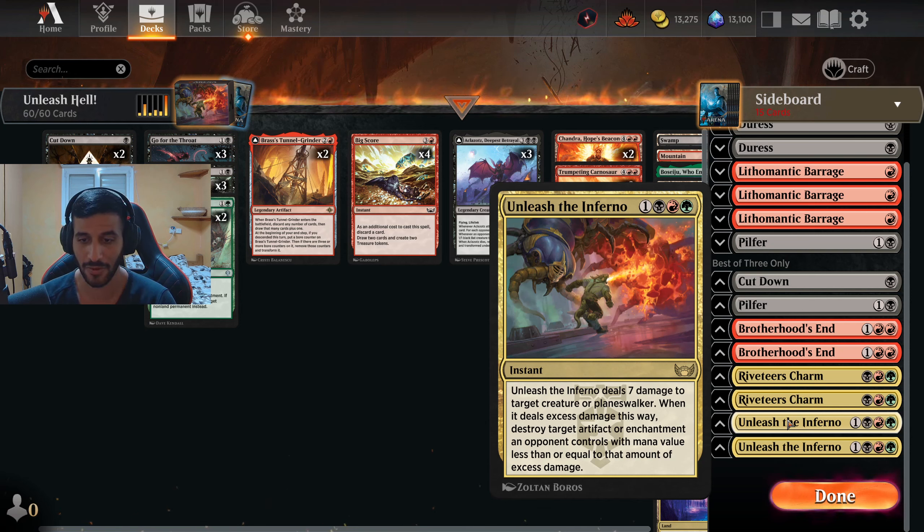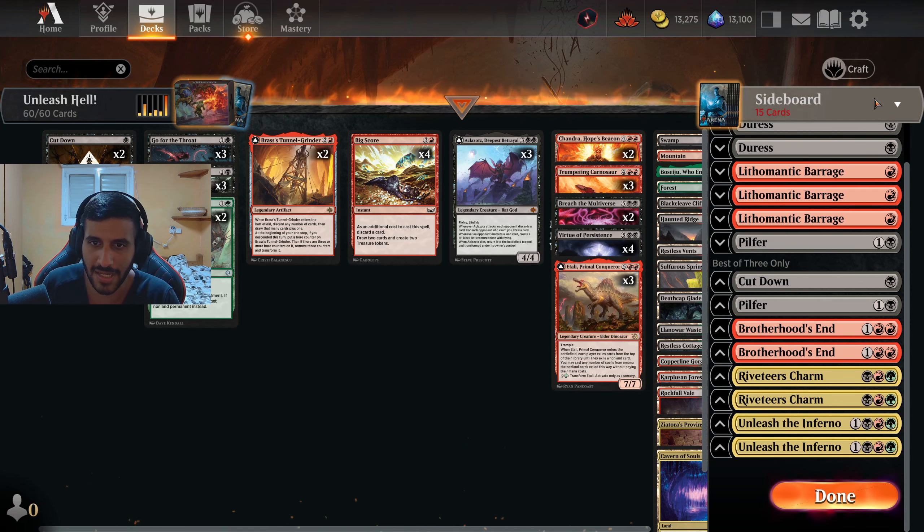We also have Unleash the Inferno in the sideboard, which literally unleashes total hell — more enchantment hate and more artifact hate. The great thing about it is that a lot of people are running cheap enchantments right now, like Up the Beanstalk or Wedding Announcements. So even if you hit a unit with only four health you still get the enchantment and the artifact — it's almost a guaranteed two-for-one.